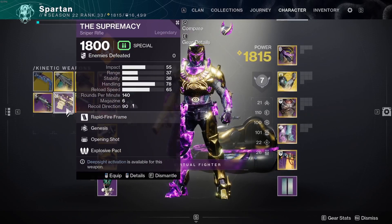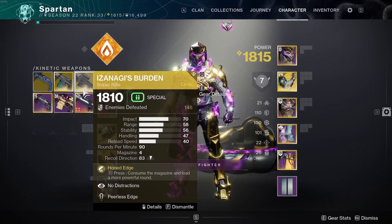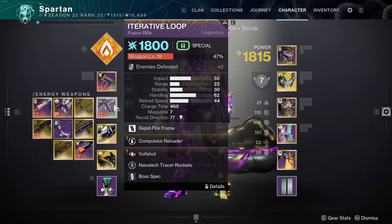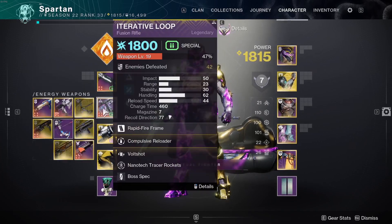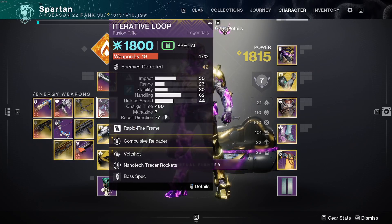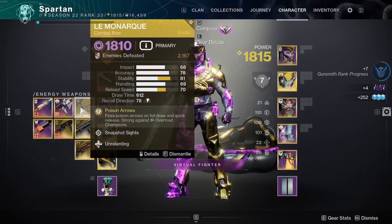I won't be using Supremacy, but if you have that you should use it. My Heritage as well, and Monte Carlo is nice. Izzy's is for range DPS in the energy slot. Iterative Loop is if I'm close and on tractor duty for Crota, which means I'm probably also on sword duty — so I'll tractor the boss and then do damage. I'll probably end up using those two weapons and my Bonk for all my pre-boss damage.